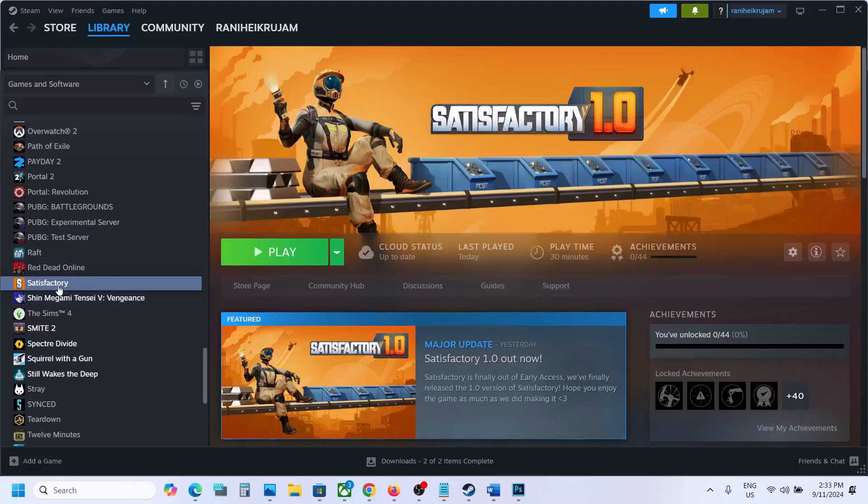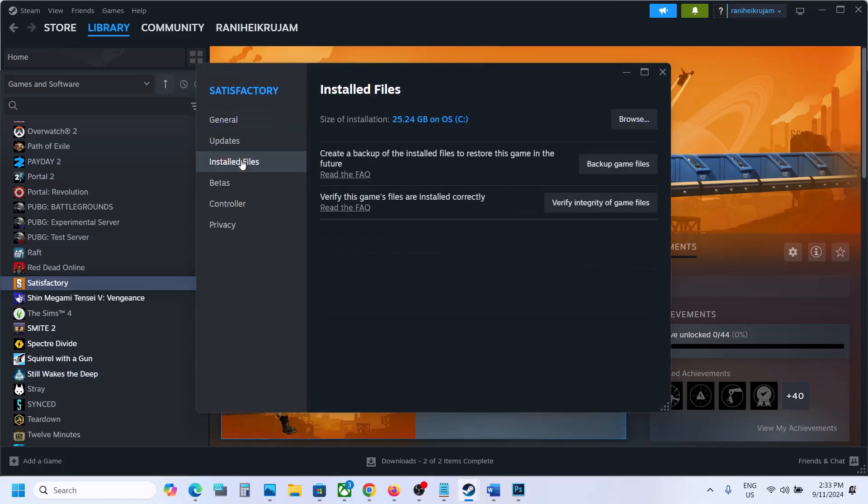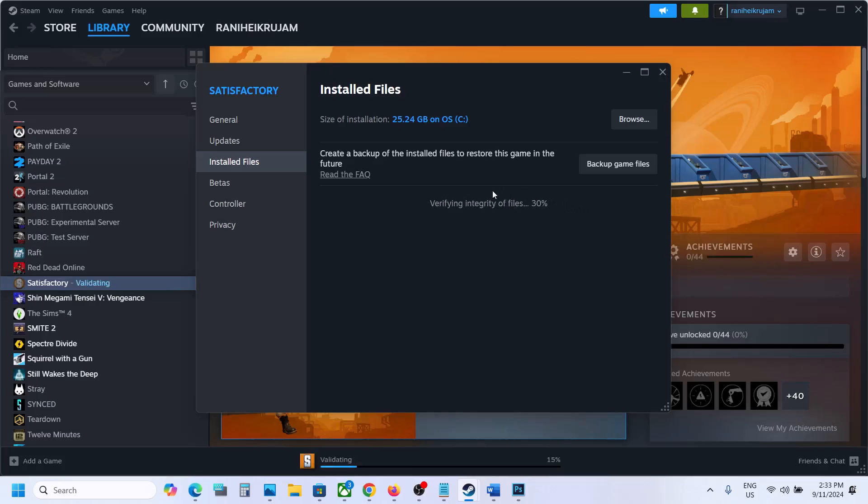The last step is to verify the game files. Right-click on the game, select Properties, go to the Local Files or Installed Files tab, and click Verify Integrity of Game Files. Once verification is 100% complete, launch the game and check the sound. One of the steps shown in this video should help you fix the audio issue. Thank you for watching — please like this video and subscribe to my channel.